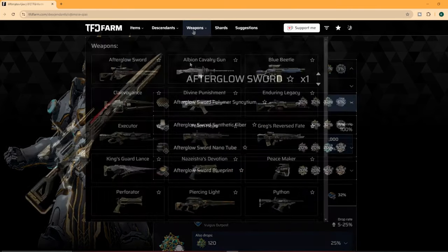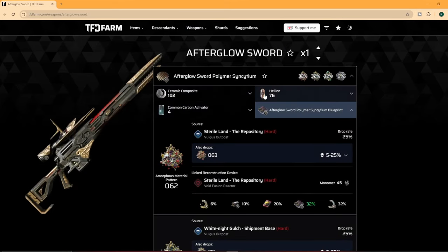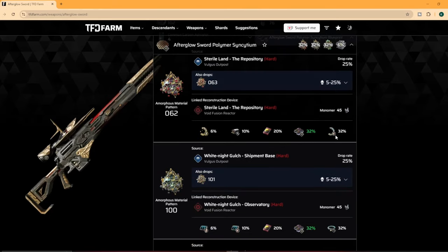Moving on to the weapons. Under each piece needed for the weapon, it shows you the drop rates and the patterns. Again: materials needed, the patterns, where to use them, where to get them, and the drop rates.